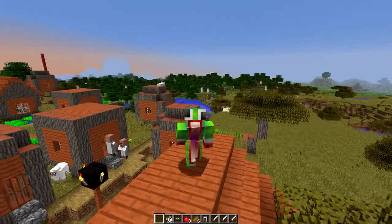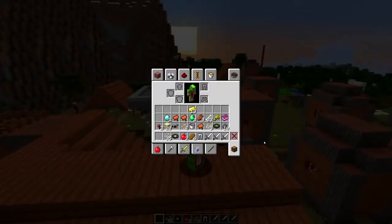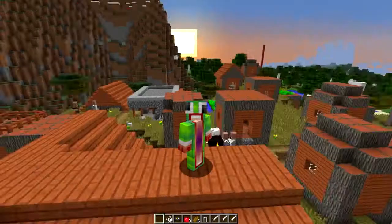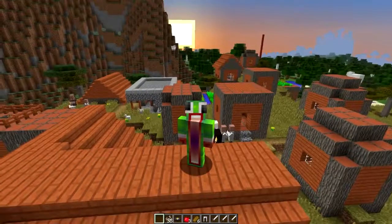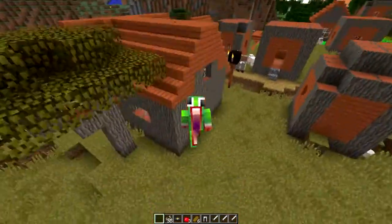Let's go ahead and snatch all these. That is going to conclude the first seed. Let's do a quick inventory check - we got a lot of loot, and not to mention there's tons of mineshafts and ravines under us, so you guys can go explore those. But let's go check out our next seed.